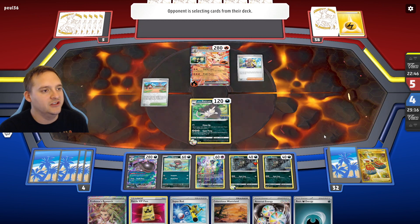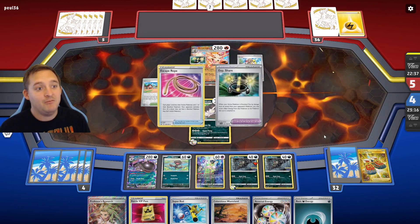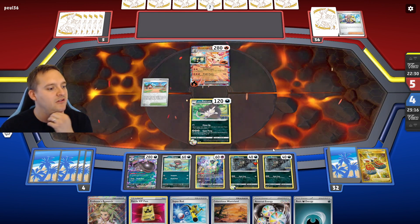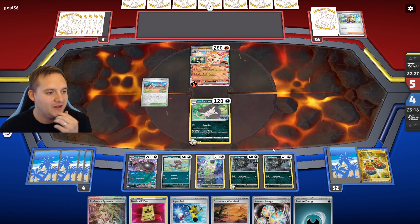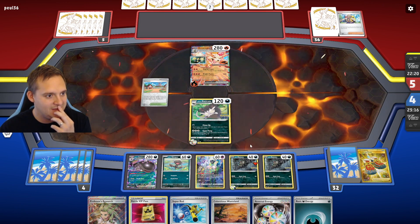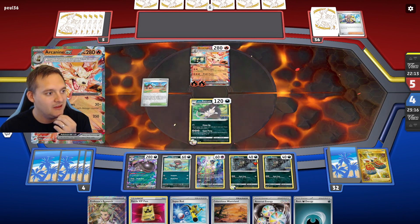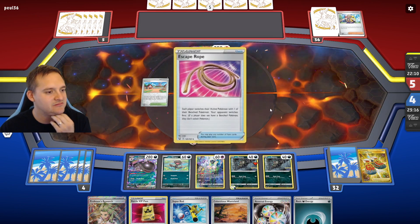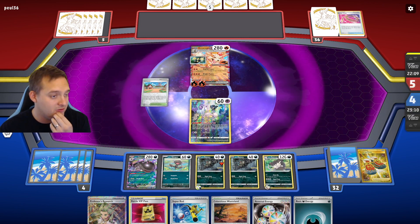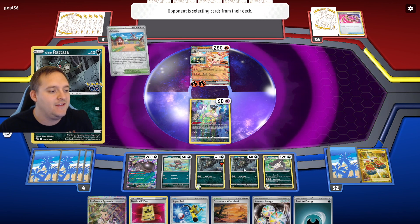Reversal Energy is good, Super Rod puts back the Alolan Raticate, and I can research next turn. Our opponent plays Barvin — no Boss, which is good. Poison the Arcanine and we should be flying. Oh, Escape Rope and XP Share again — well, if they Escape Rope we just give them the Mew. We go down to four prizes each. I'll promote this Rattata and possibly hit into another Raticate. I have to research a Reversal Energy away. We'll give them the Mew — that's fine. I'm perfectly fine giving them the Mew. Attach Reversal Energy and Research.